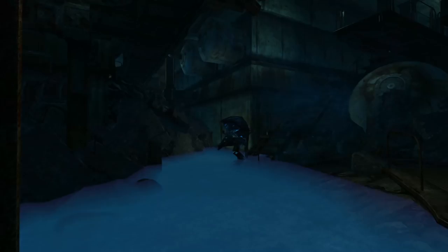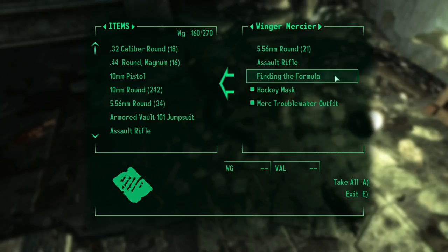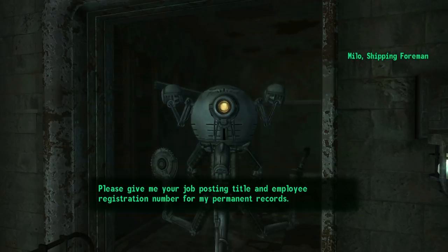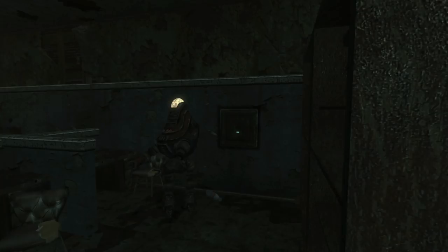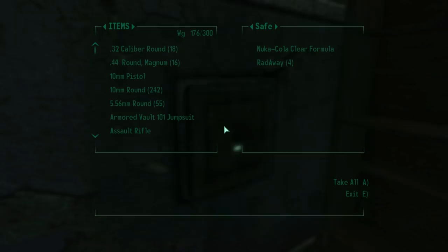In Fallout 3, one of the rundown buildings we can come across is the Nuka-Cola Plant. Filled with Protectrons and nasty Nuka-lurks, it's no surprise that we can find the remains of Winger Mercier here, with a note on him explaining that he is looking for the Nuka-clear formula. Locating Milo helps here, as we can convince the robot that we are Brad Burton himself with a bit of speechcraft, allowing us administrative access and a copy of the Research Safe Key. This key will open a safe in the Research Office that holds the coveted Nuka-clear formula.